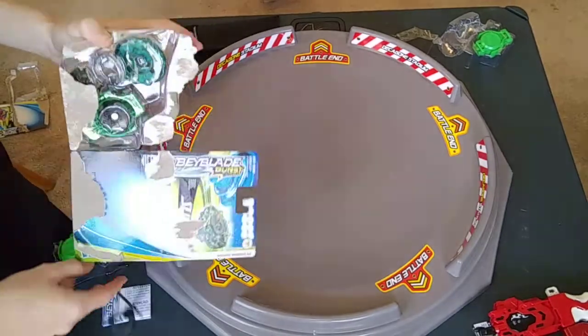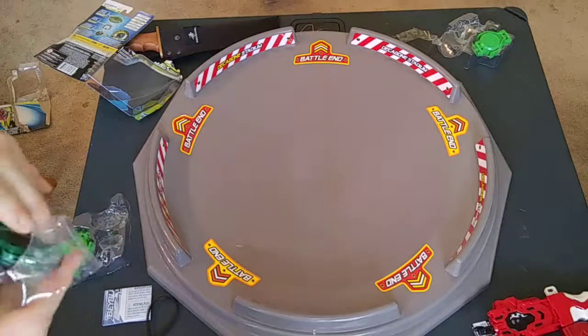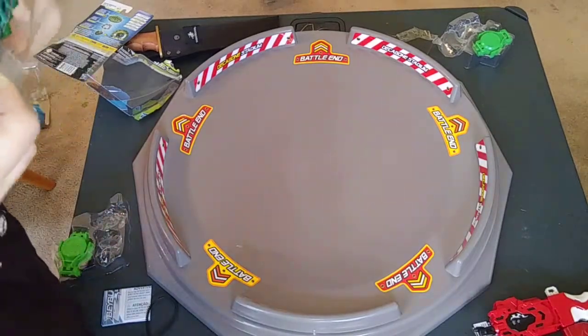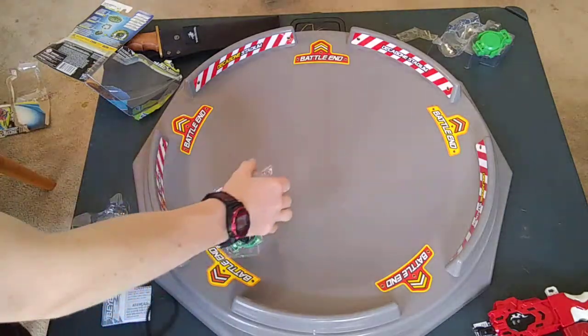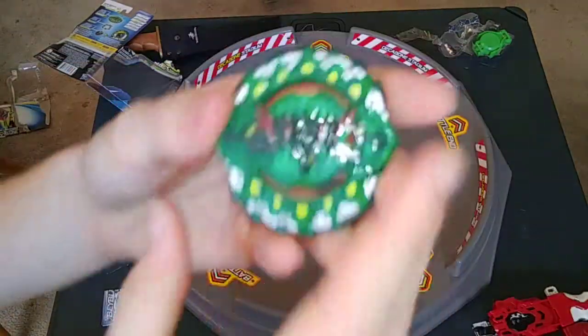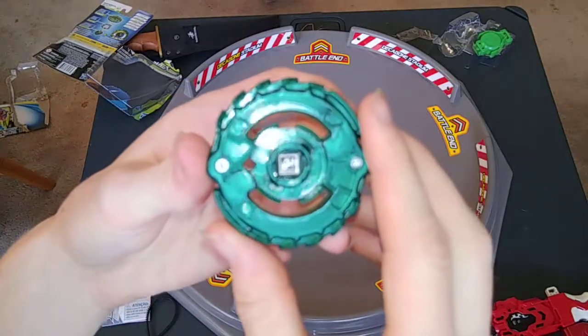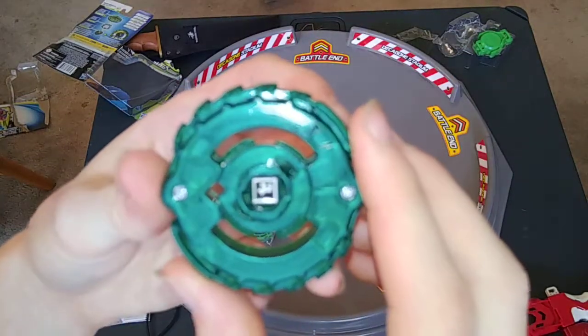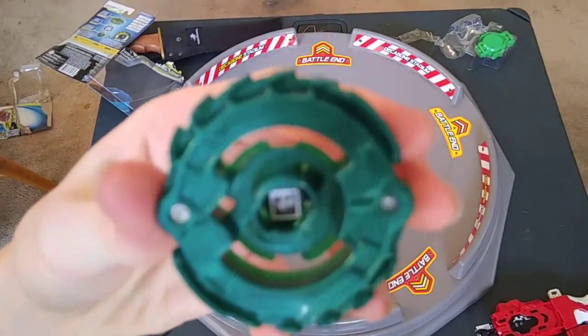In my new stadium, I unboxed — this is the first thing that you will see. Yes, finally. Gimmicks and Warwick's actually. Pretty light, pretty cool. Here's the code. Let's turn off the light — there we go, there's the code.